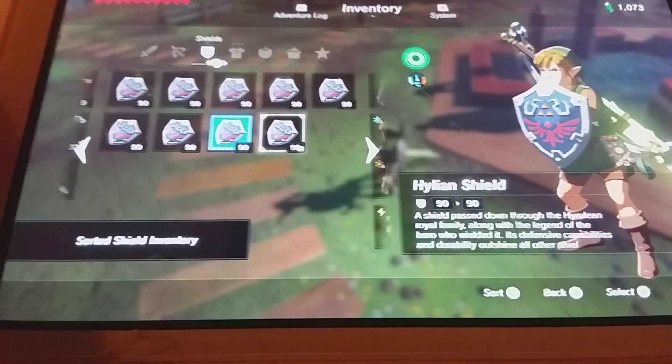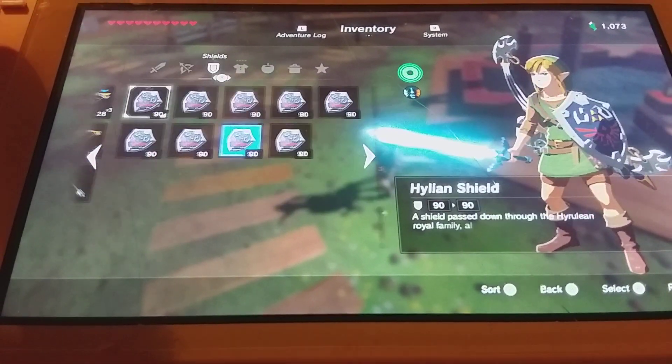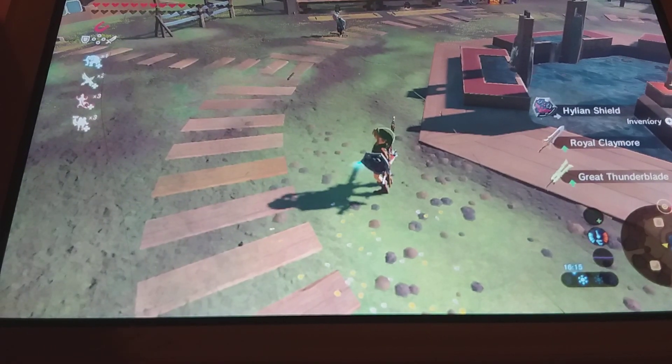And yeah, he's fixed up. And that's how you duplicate the Hylian Shield in The Legend of Zelda: Breath of the Wild.